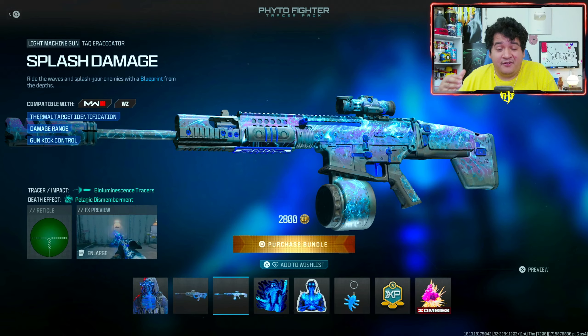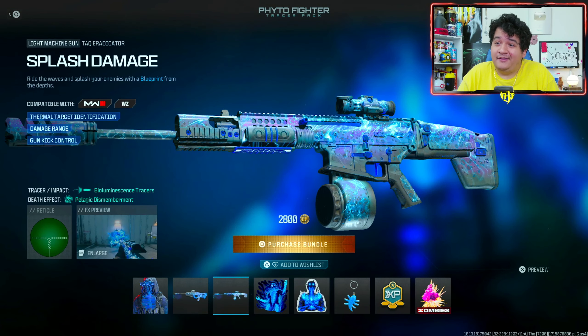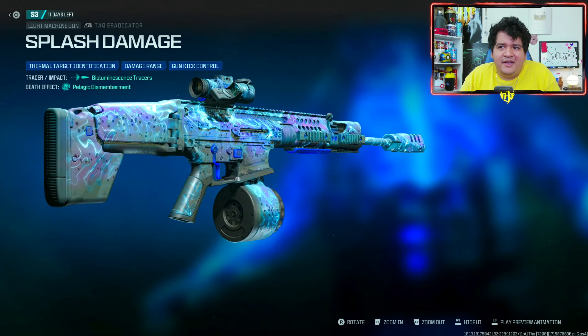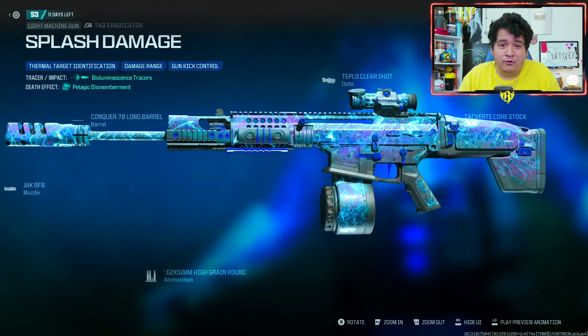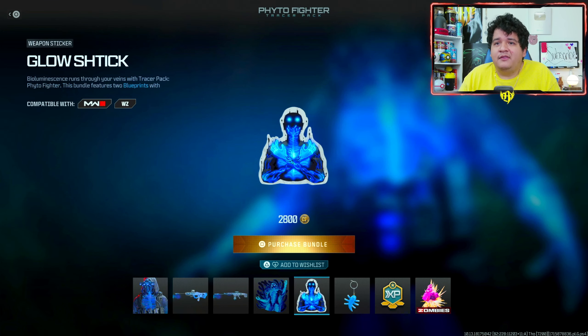Next we have the Tack Eradicator Splash Damage with the same sort of tracers, but these tracers are so freaking fire — no wonder they bumped up the price. This comes with an ammunition attachment, which means you can put it on other LMGs, ARs, and maybe battle rifles, so that could be pretty cool.